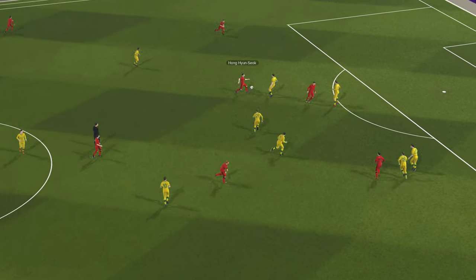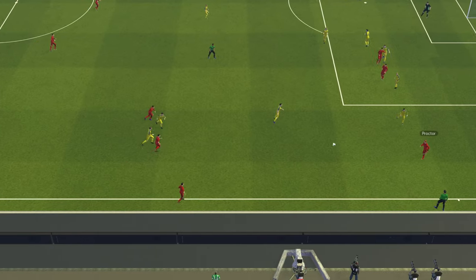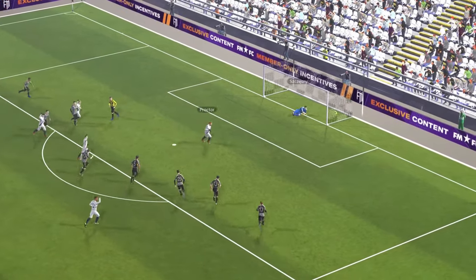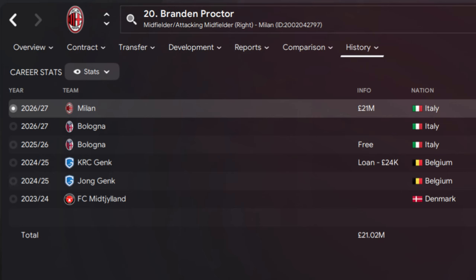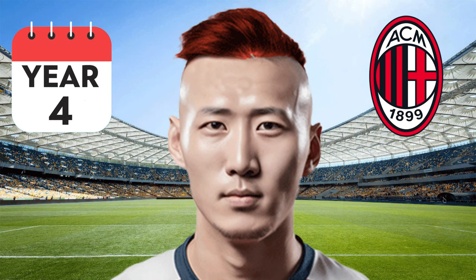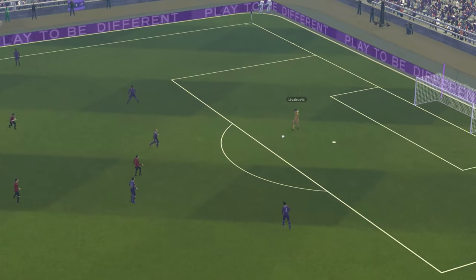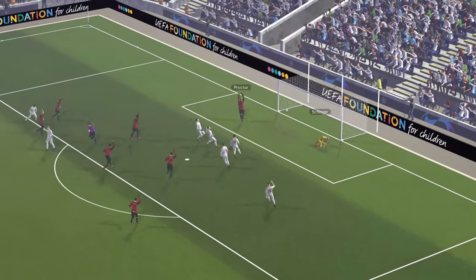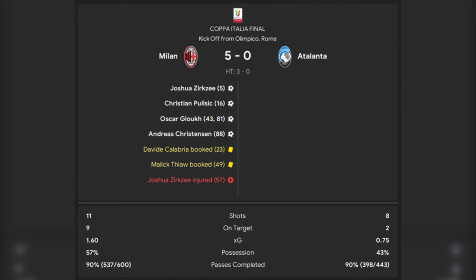At this point Proctor had also begun earning caps for the South Korean national team, and he would become part of the 2026 FIFA World Cup roster — even scoring his first World Cup goal in a 2-1 win against Ukraine. Between helping a mid-table Italian team into the Europa League with a cup win and his World Cup performances, that was enough to catch the eye of an Italian giant. AC Milan paid £21 million to bring in Brandon Proctor just as the 2027-28 Serie A season was starting. His first year would see most appearances from the bench, but he'd score in the Champions League against RB Leipzig and feature in AC Milan's Coppa Italia winning run — his second straight cup win.